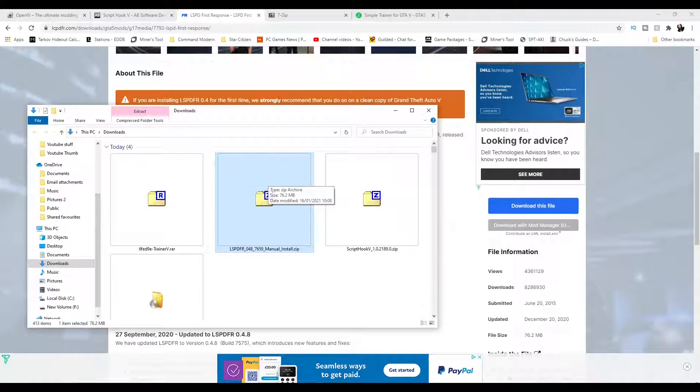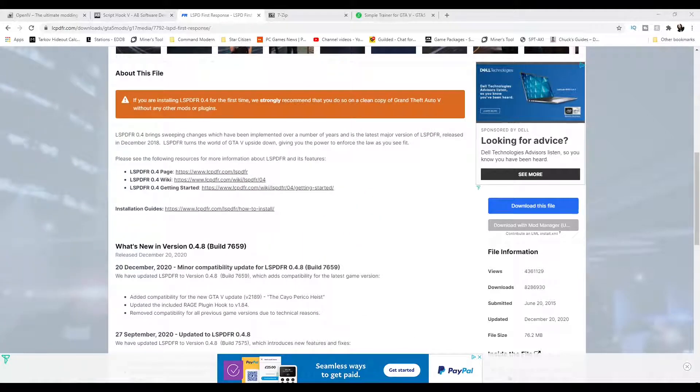The latest update for LSPDFR has changed the installation slightly — it used to have a program that did it all for you, now you've got to do it manually. It might be a little more complicated but it's really just clicking and dragging. One important thing you'll need to know is where your Grand Theft Auto 5 folder is, because you'll be going in and out of it constantly.